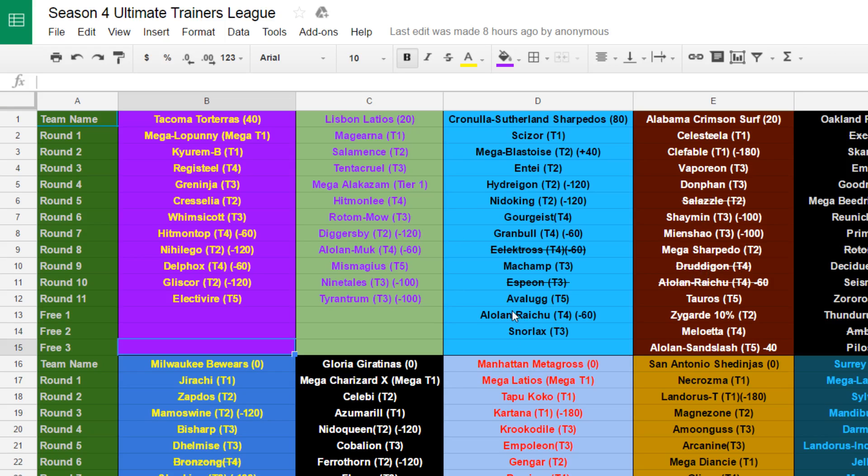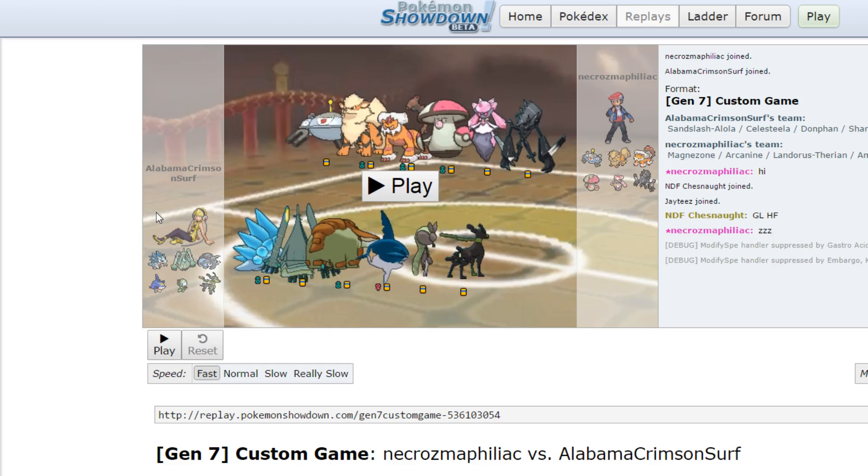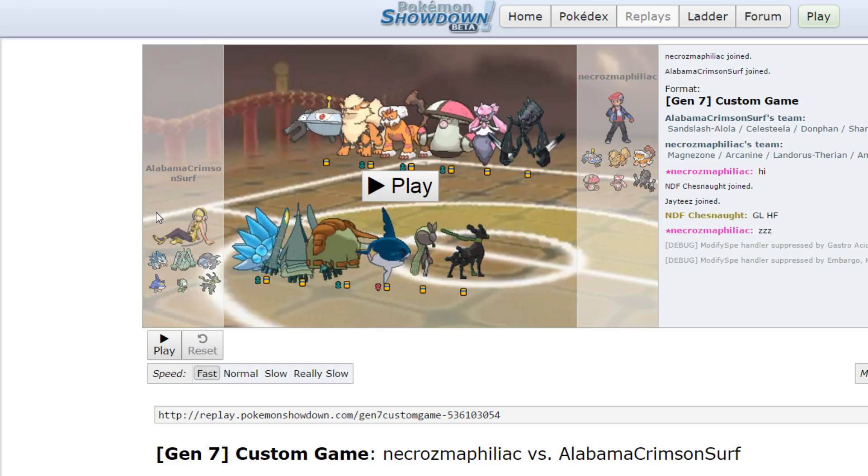Good to see Alolan Raichu was recently picked up by my boy Hooch and the Cronulla Sutherland Sharpedos, so at least Alolan Raichu's finally gonna get more action. Hopefully Hooch uses him well. Now back to the battle.